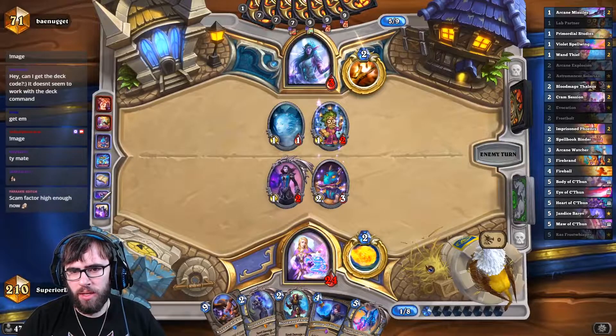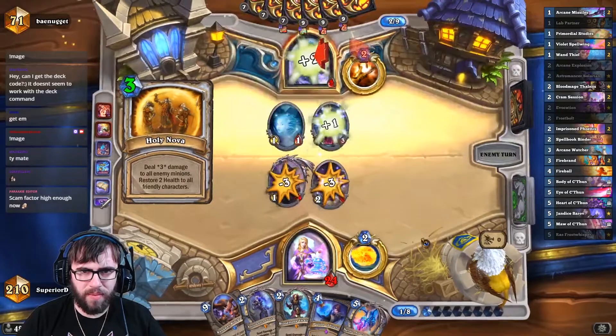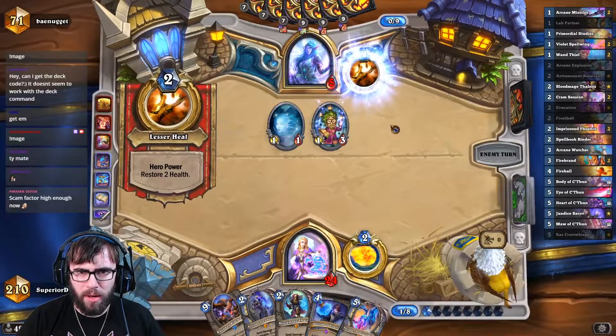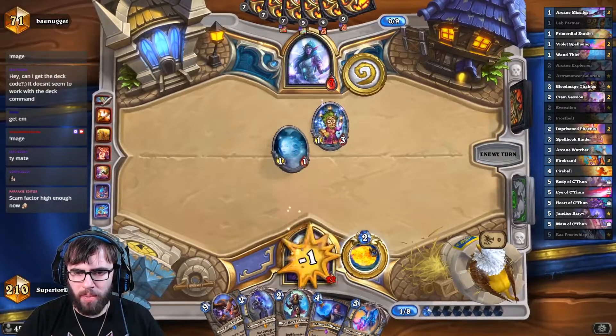He could play Holy Nova — that'll clear off our board and heal him a little bit. We just go Malygos Fireball and we win. And then if we get the Frostbolt, we just play double spell damage next turn.